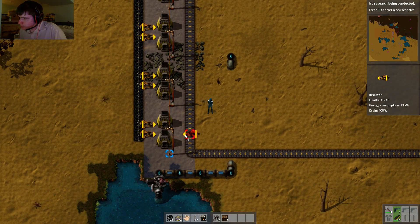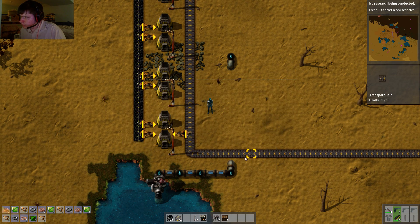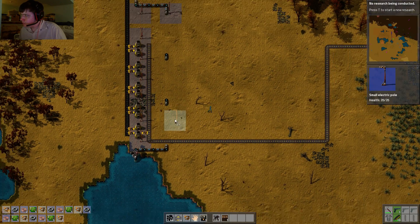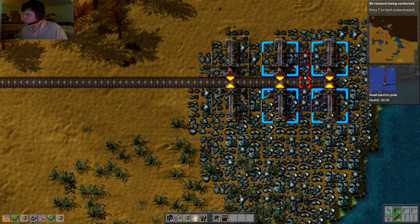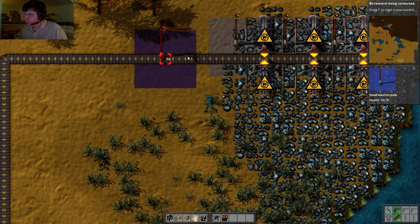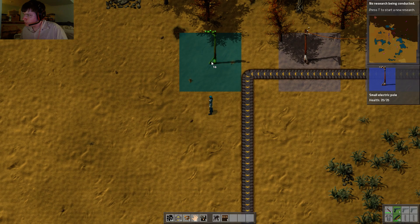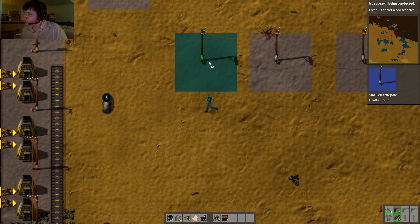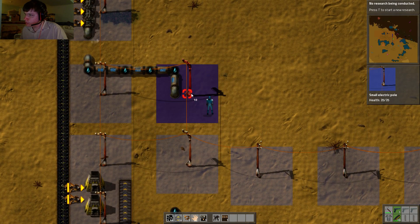These all do the same thing as the other ones. I actually need more — five, six, seven, eight, nine. Now these need power. Eventually we will get bigger power lines and they'll be much more efficient. When it comes to how many we need to place, there actually isn't any line efficiency in this game.